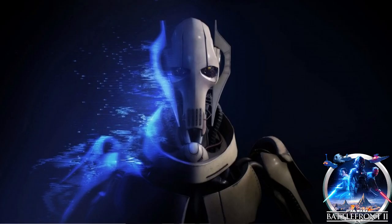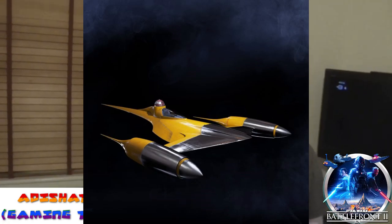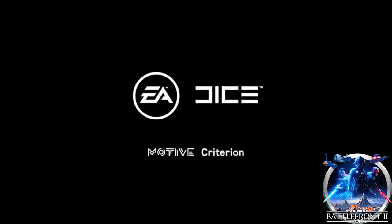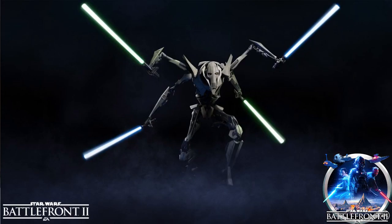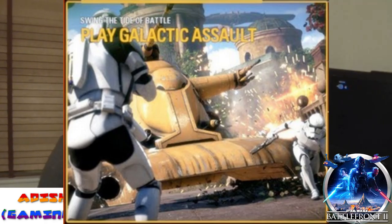The October updates will include General Grievous and the N1 Naboo Starfighter to Hero Starfighters, and also some tweaks to the game as usual, including Hero health card changes. General Grievous will cost 35,000 credits, including the Clone Wars Era playlist returning for Heroes vs Villains and Heroes Showdown, around the 30th. General Grievous will be having skins — Jedi Hunter by default and Battle Damage. For the Battle Damage skin, you can either pay 20,000 credits or 500 crystals — that's the microtransaction part of it.